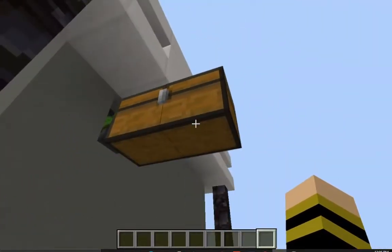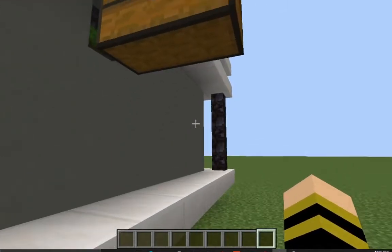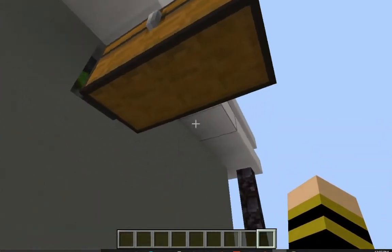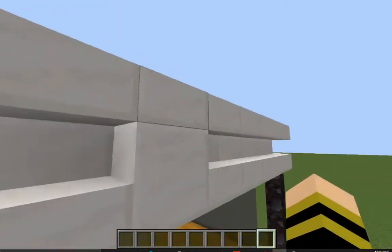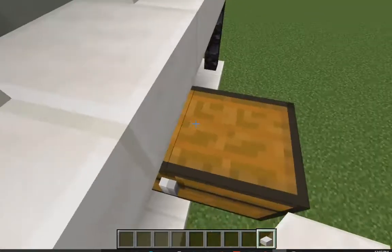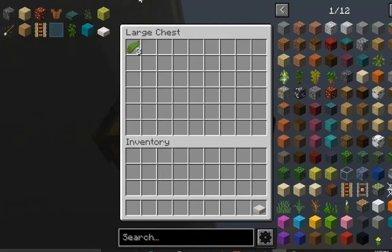The farm actually works — that's why it lagged a little. If you want dried kelp instead, place down a hopper right here, then place down a furnace, put some fuel inside the furnace, and you will get dried kelp from this. Make sure not to accidentally place a full block here — make sure it's a half slab. And just like that we got some kelp.